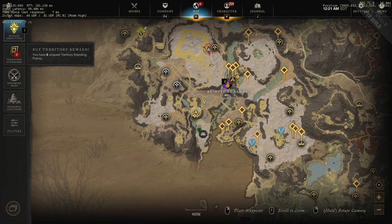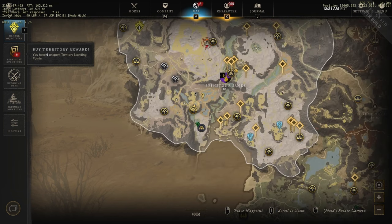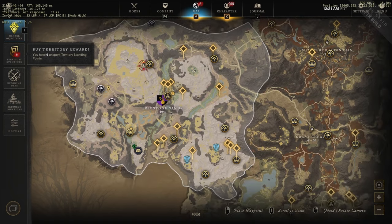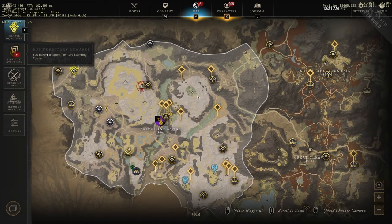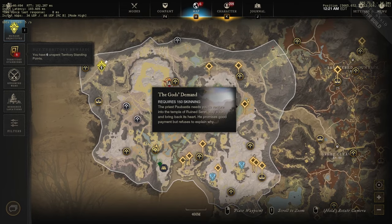If you're in Brimstone Sands and you're looking for the Sulphur Mines, it's this orange effect area with pools of water around it. There's one right there, one to the left, and a couple to the north, so they're pretty easy to spot. What I want to show in this clip is how much damage you take from the acid in the area.